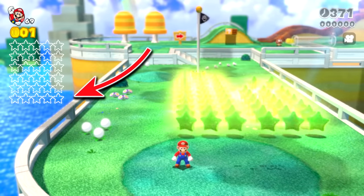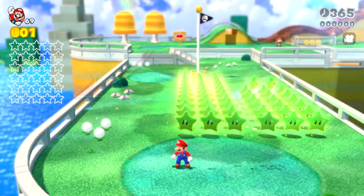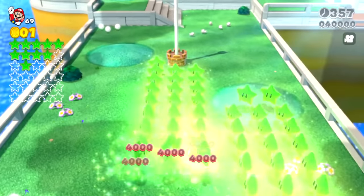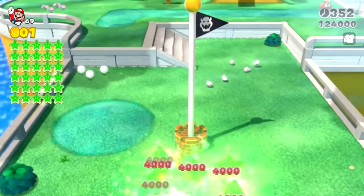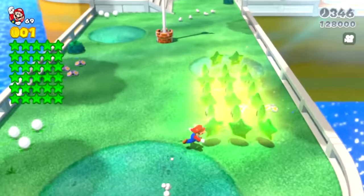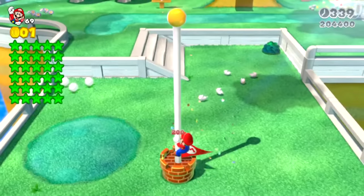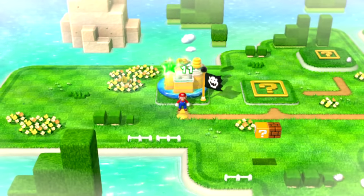As Mario starts to collect the stars, you can see them filling up the empty spaces on the side of the screen. Mario's happy to be collecting these stars. The game is a bit laggy when there are so many animations going on, and each star is giving Mario 4,000 points. Mario collected the first 30 stars and all of the star slots are filled up. There are still 20 more green stars to collect, and he still gets 4,000 points for each star, but there aren't any new slots on the side of the screen.